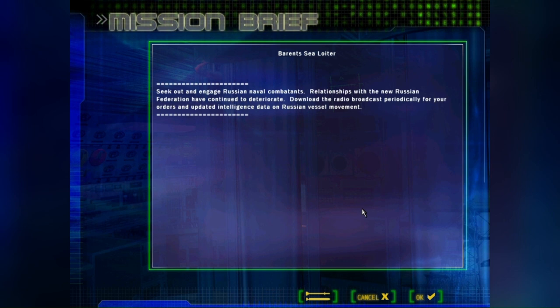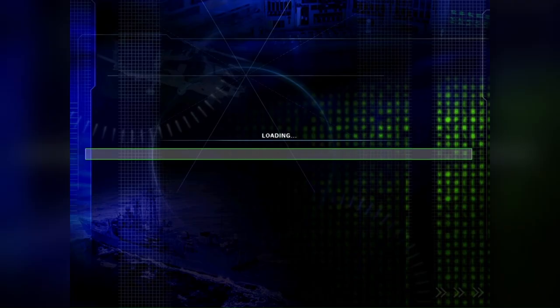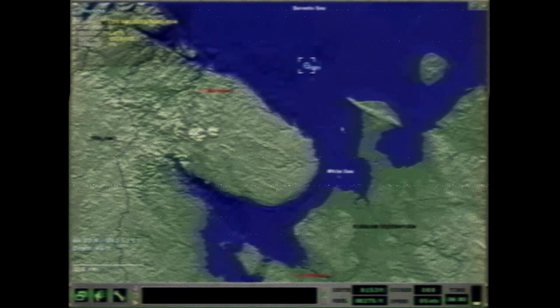All right everybody, we're gonna do the Barents Sea Loiter mission, going against the surface action group out in the Barents Sea. Let's start the loadout — there's a Mark 48 and 16 anti-ship missiles. We're taking out the improved 688, the USS Cheyenne, and here's where we're located: just east of the Kola Peninsula.